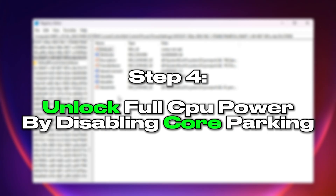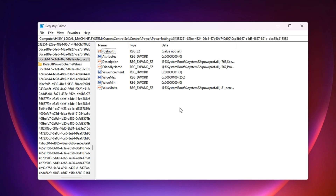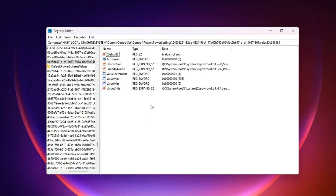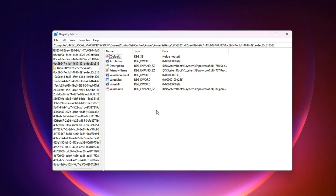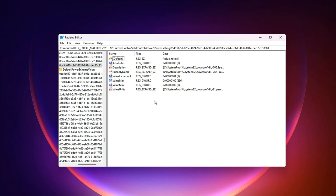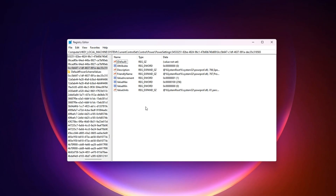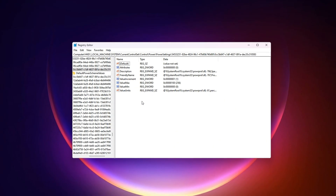Step 4: Unlock full CPU power by disabling core parking. Core parking is a Windows feature designed to save power by turning off unused CPU cores when the system doesn't need them. While great for extending battery life on laptops, it's a silent performance killer for gaming PCs. When a parked core needs to be reactivated mid-game, it can cause spikes in CPU usage, stutters, and inconsistent frame pacing. For games that rely on multiple threads — especially those with heavy AI, physics calculations, or large open worlds — having all cores active ensures the CPU can handle workloads instantly without delays. Disabling core parking is one of the simplest yet most effective ways to unlock your CPU's full potential for gaming.